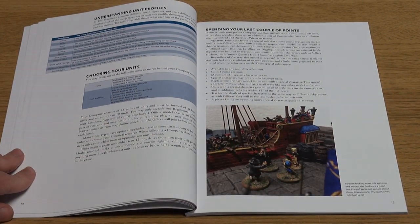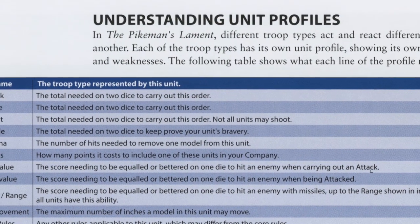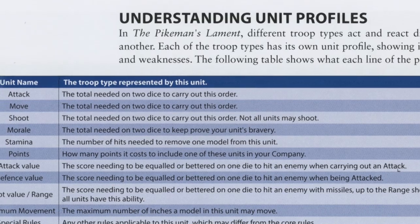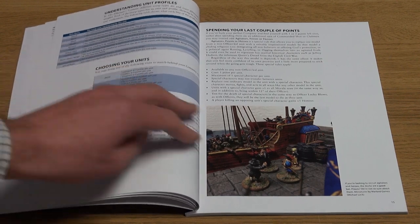The unit profiles will again be familiar to players of Lion Rampant, with pretty standard stats like attack and move, etc. The activation system is alluded to here and covered in more detail later.